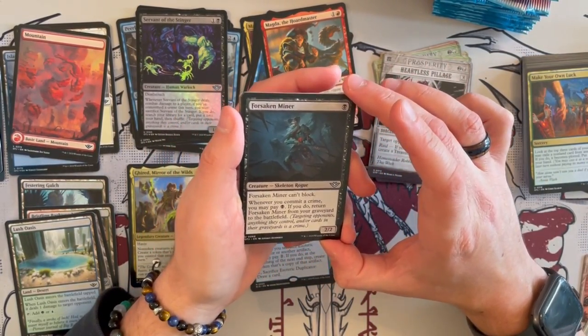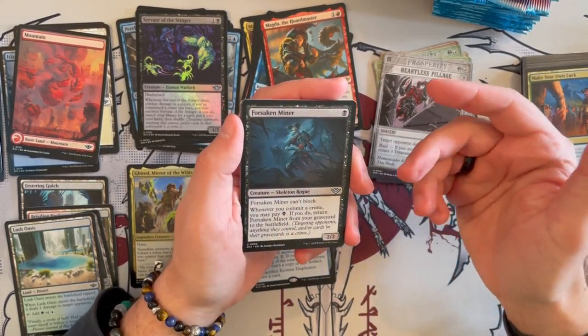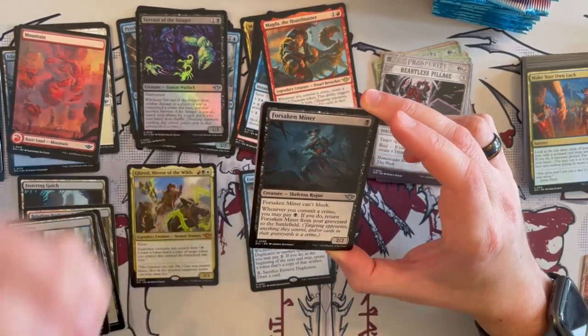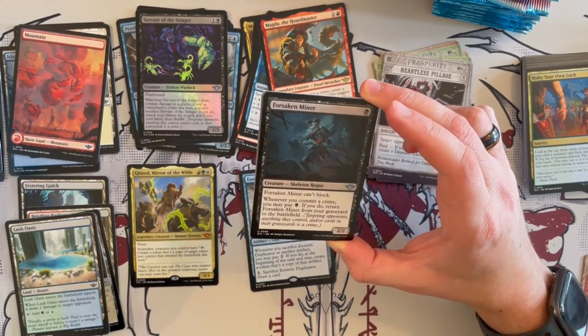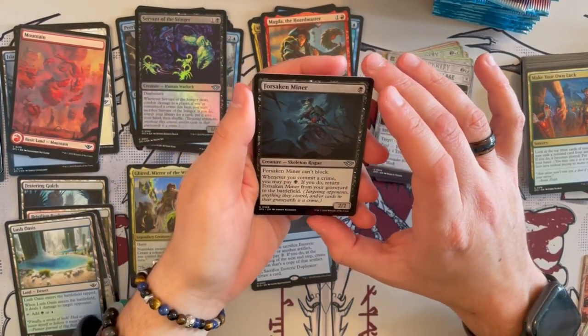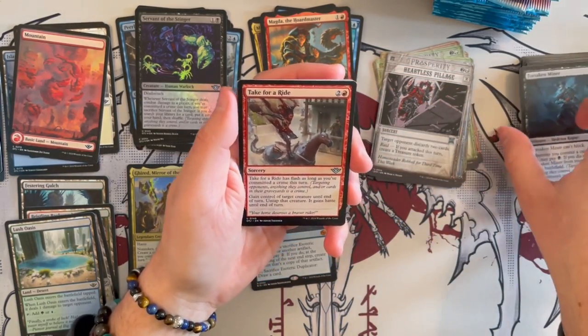Then we have the 4-Second Miner — a 2/2 that costs 1 black. Can't block. Skeleton. Whenever you commit a crime, you may pay 1 black; if you do, return it from the graveyard to the battlefield — and it's not even tapped. That can be a really good card. I think even in constructed we might see play of this. I really, really like this card. It's quite, quite strong.